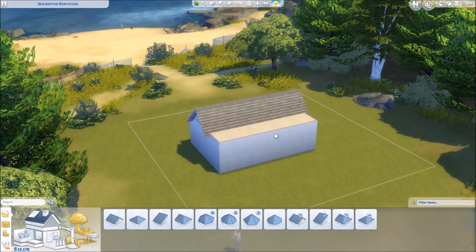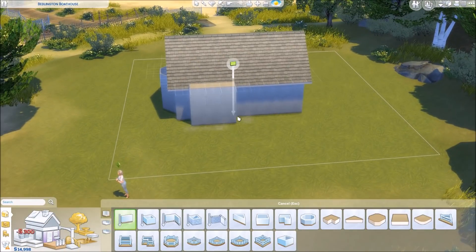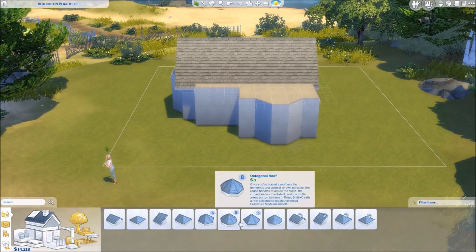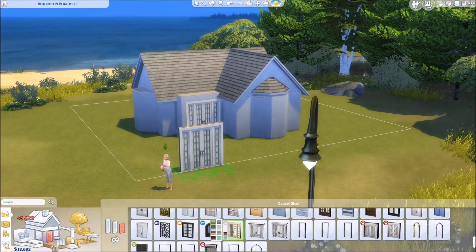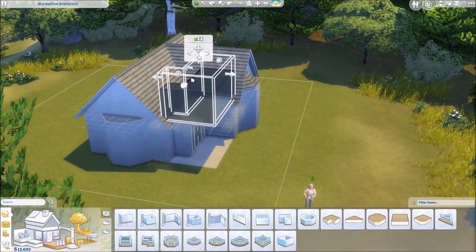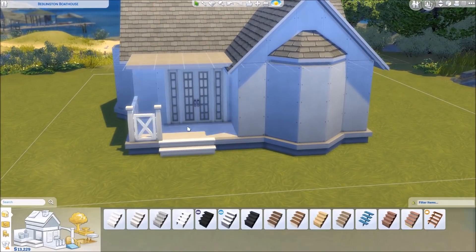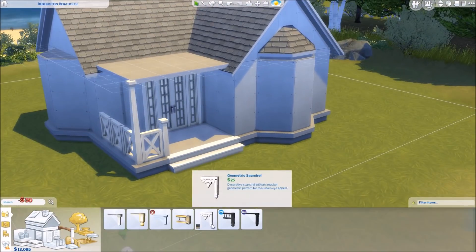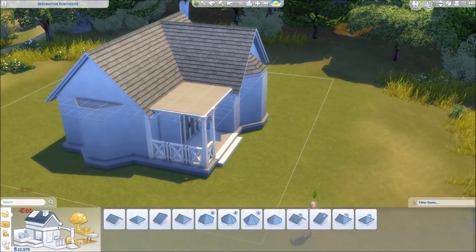Hi guys, it's Emily C. here. Welcome to another speed build. This time I am finally building with the new expansion pack Cats and Dogs. I built a starter house because I did create a current household. I created just a young adult sim, and I moved her into this lot that originally had a starter house on it, but I didn't really like that house and I really wanted to create something of my own.